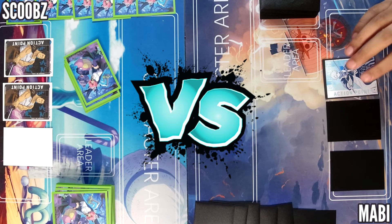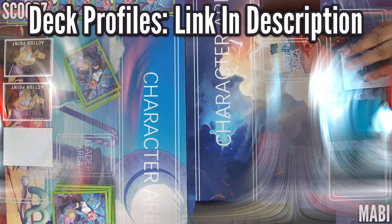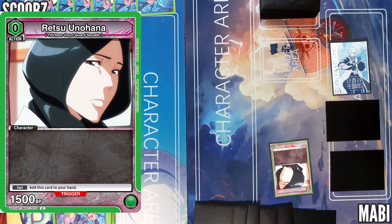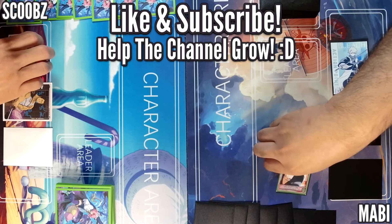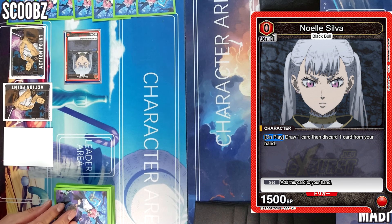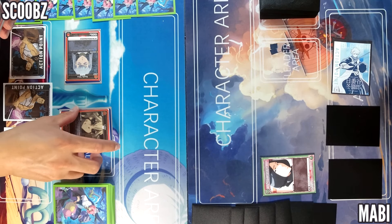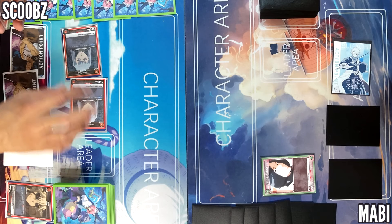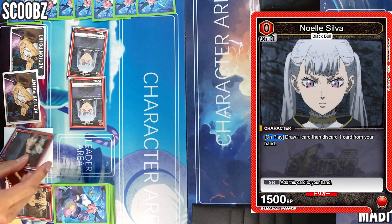Hey guys, welcome back to another episode of Union Arena — it's gonna be Bleach green versus Black Clover red. I'm going first. I'll spend one action point, I'll summon Unohana for just one energy and go ahead hard. On play, draw one, discard one — let's discard my color trigger again.